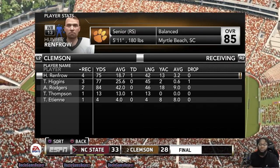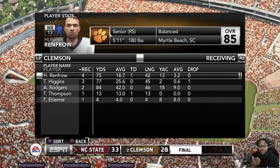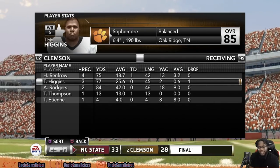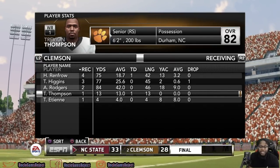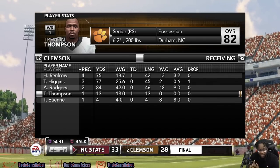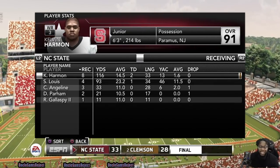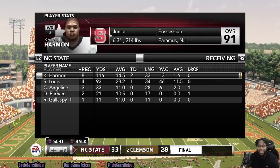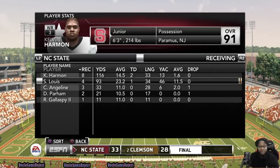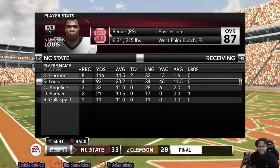Receiving for Clemson — Hunter Renfro led the day with four catches for 75 yards and a touchdown. T. Higgins — three catches, 77 yards. Amari Rodgers — two for 84. Treveon Thompson — one catch for 13 yards and a touchdown. For North Carolina State, Kelvin Harmon was eating today against Clemson — eight catches, 116 yards, two touchdowns. Stephen Lewis — four receptions, 93 yards, a touchdown. Tight end Kerry Angeline — three receptions, 33 yards, a drop, and a lost fumble.